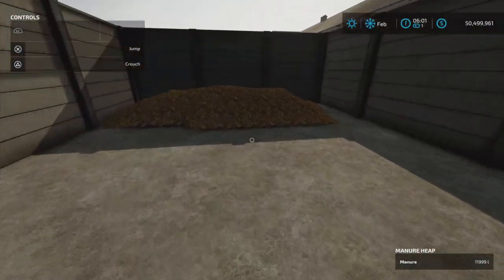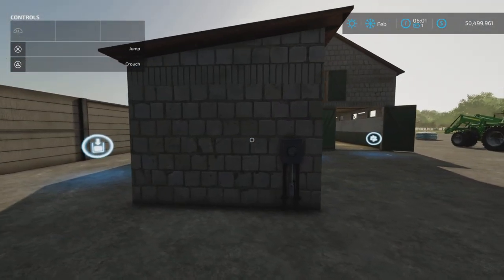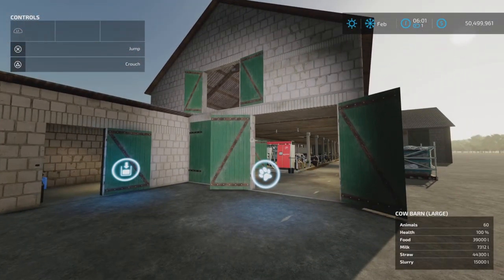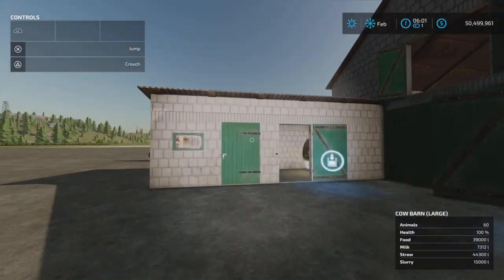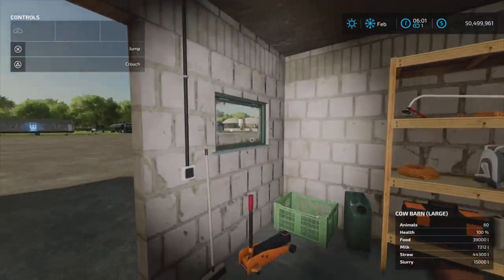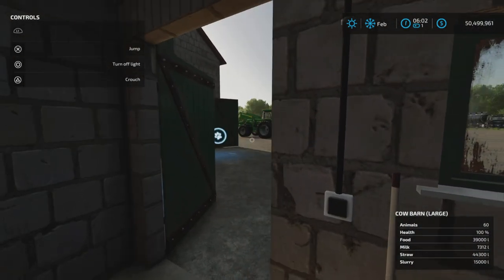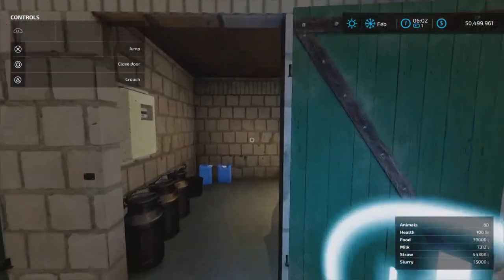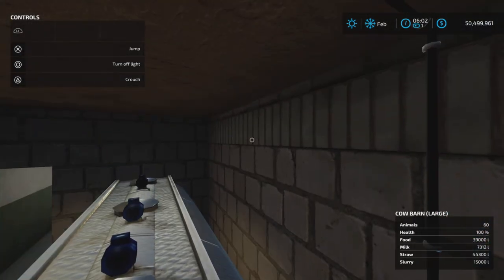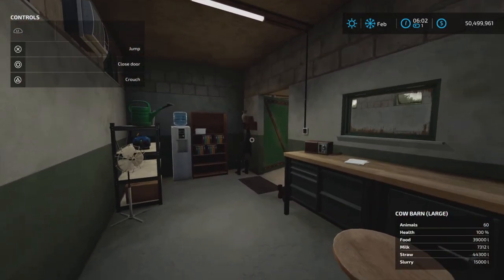I've run it for a month already, so we have manure. The design is pretty nice — it's got a lot of nice features. Starting at this end, all the doors open. We have a little workshop here, and we have a 'turn on light' option. There are lights in every section with their own light switch.